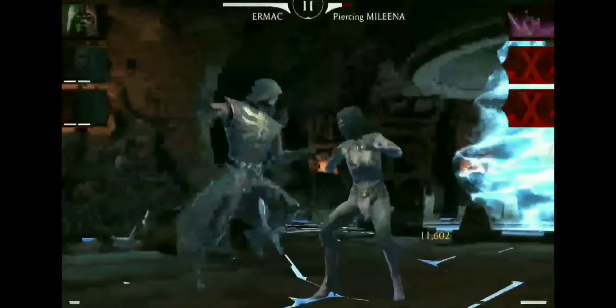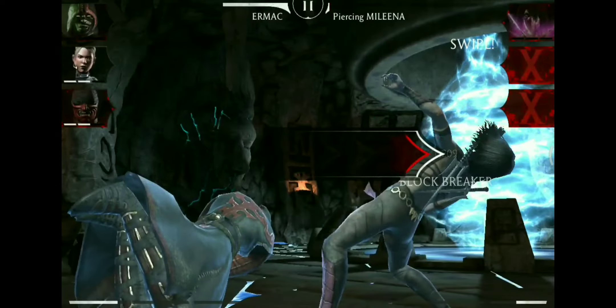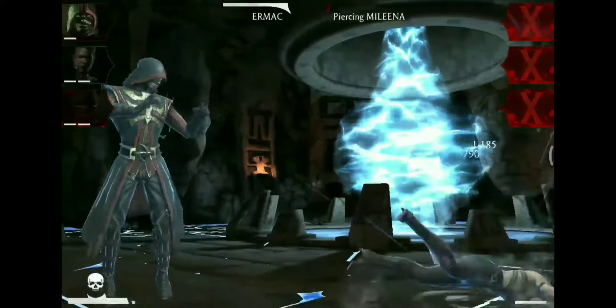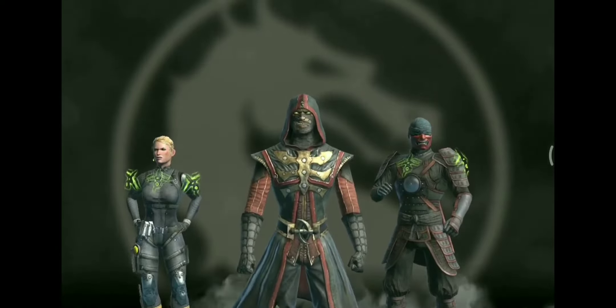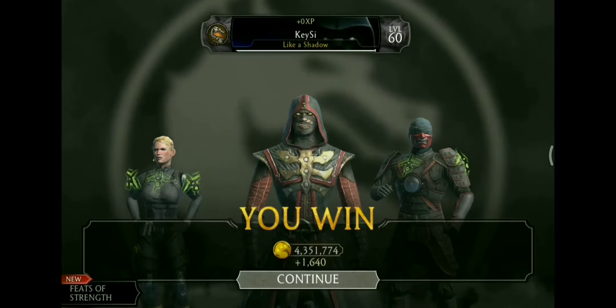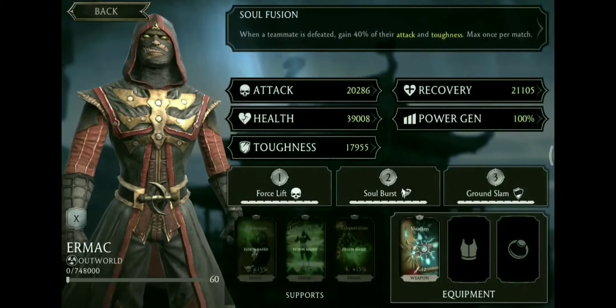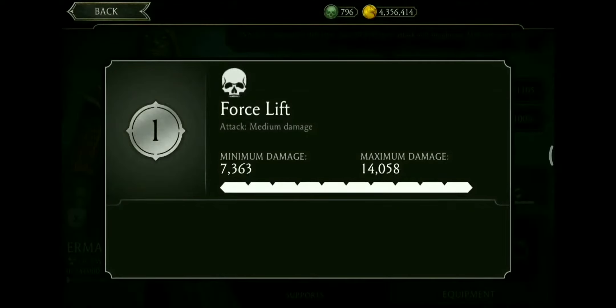Ermac is about to defeat Melina after eight special ones. Another thing we tried to make sure of is that our characters will not benefit from any other characters like health boost, damage boost, or whatever. I also only put the Shuriken on both of these characters, simply because of the block break on basic attacks so we can get to the special one attacks faster.